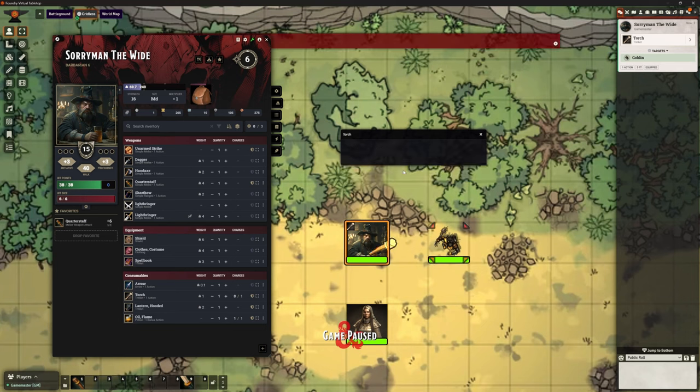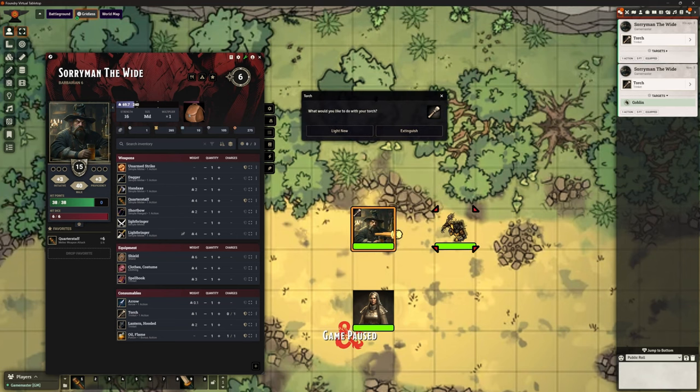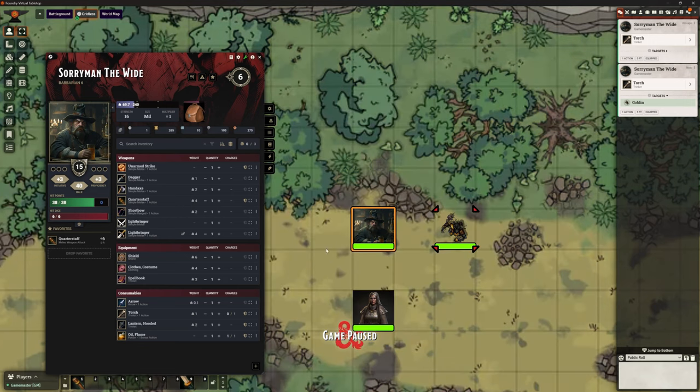Would I like to light a torch? Yes. There was an error message — that was a sequencer issue, don't worry about that. You can see we've now got this icon top left-hand corner that shows we've got a torch, and we've also got this little graphic here. If I click it again, it's now saying what would I like to do — light it again, light a new torch, or extinguish it. Let's click extinguish, and you saw the light levels drop and it disappeared.